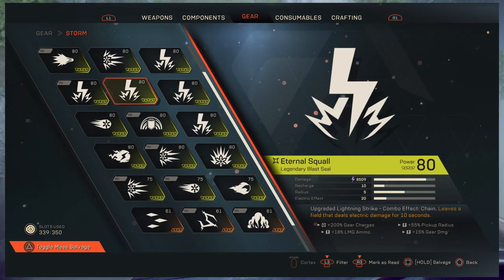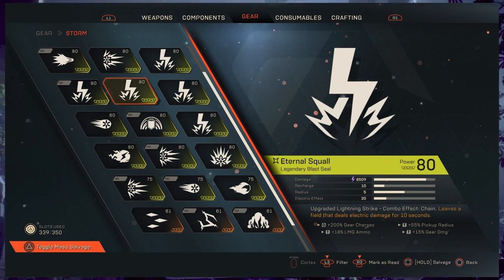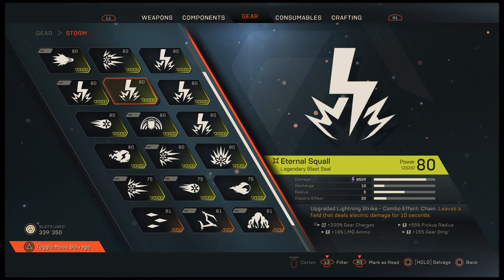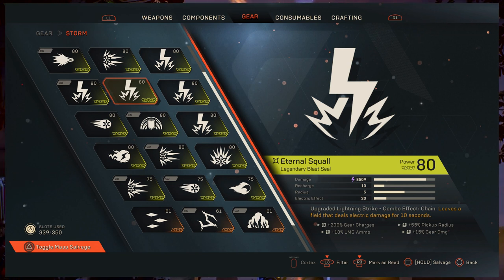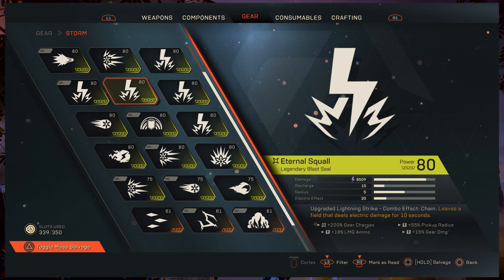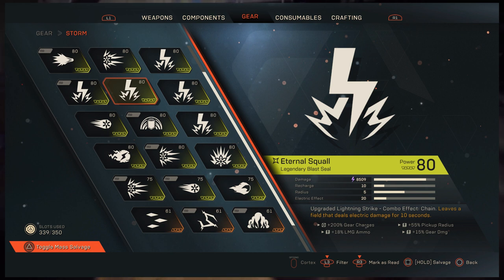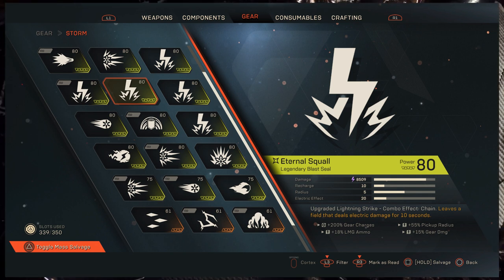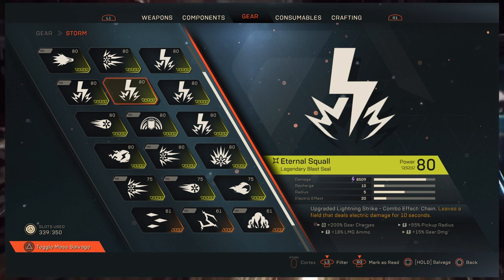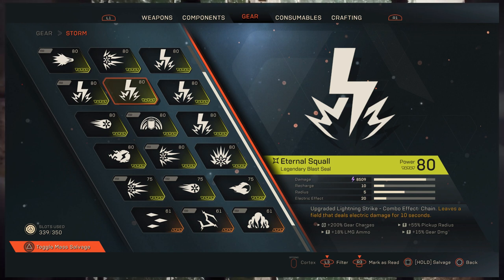The Eternal Squall is a legendary blast seal — an upgraded lightning strike. Its combo effect is chain and it's a detonator. It leaves a field that deals electric damage for 10 seconds. For something like this you want gear charges. Though the blast itself will do decent damage, ultimately what you're looking for is to detonate targets, and the more charges you have the better. It's a good one for the Storm. Steamvent is probably the be-all and end-all, but this is still a decent option to have.